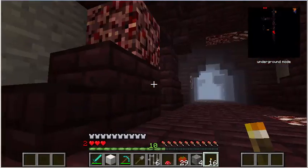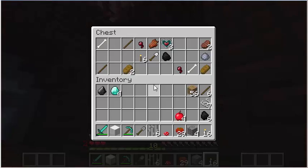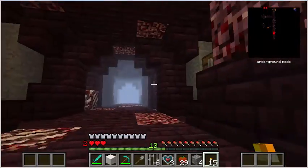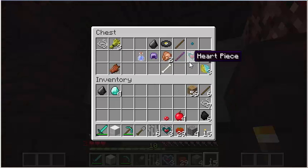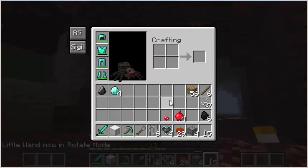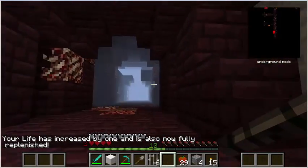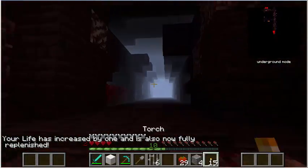Gold — I could trade that to the Farlander up there. Heart piece. I think there's another heart piece back there. If I combine four, will this give me a whole heart? Yes it will. Let's give myself another heart of health here. So I got four in my second row of hearts, which is awesome.